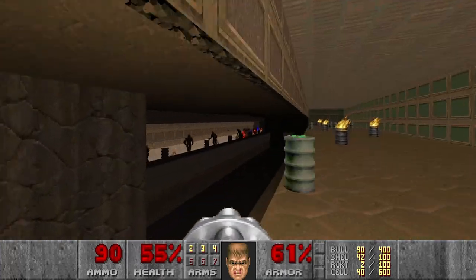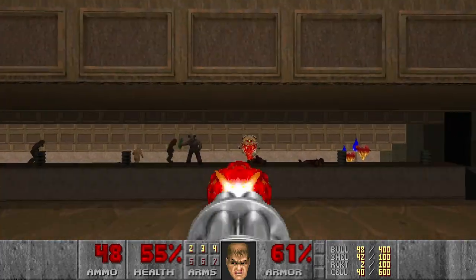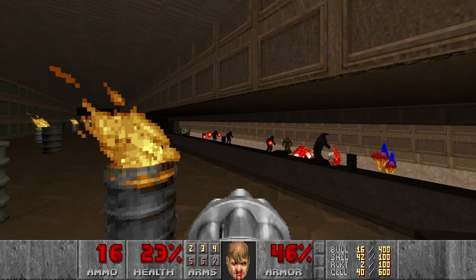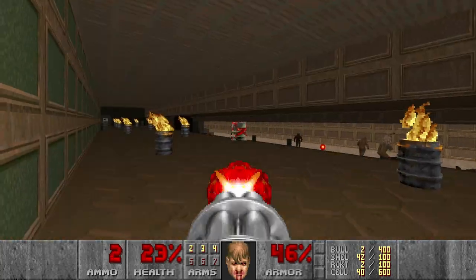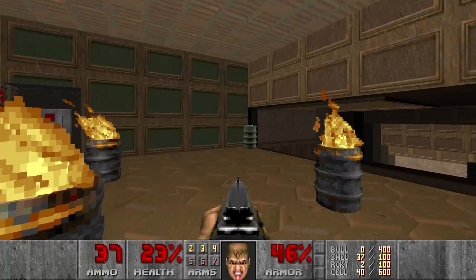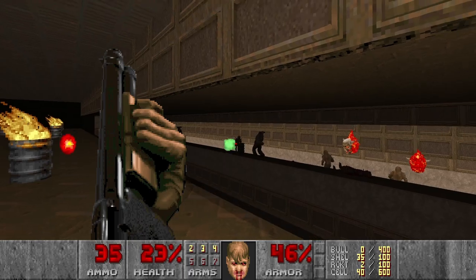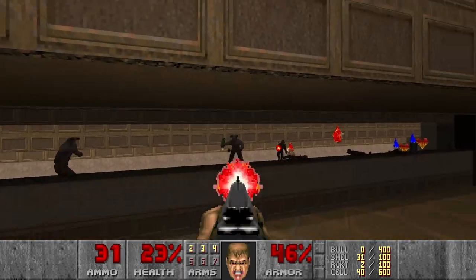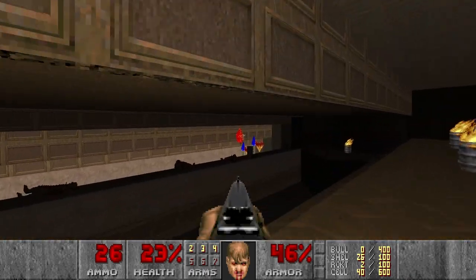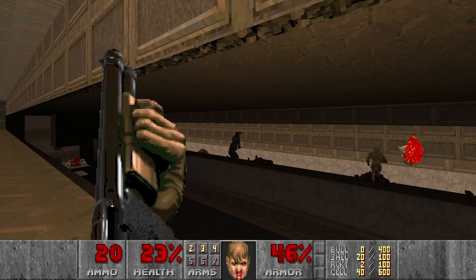So let's press the switch and then try to kill the pain elemental. Maybe blow it up. The barrels — of course. And then let's blow up the rest of the barrels. Actually, I should have done it in the first place to avoid taking too much damage. I see these guys also blowing up barrels on their side. And then let's actually snipe the hell knights from here. And the last lost souls as well, but I don't think they can leave that area. There are probably monster blocking lines up there.